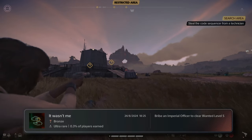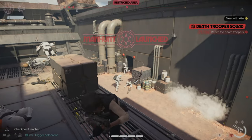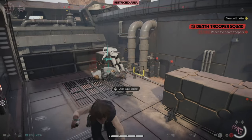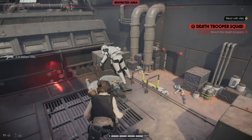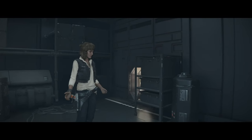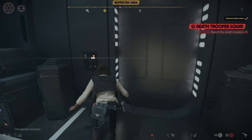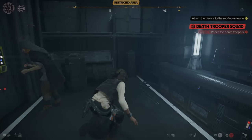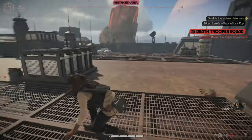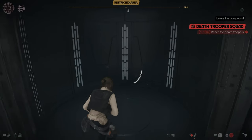I find an officer and bribe him to clear the manhunt. Not long after, I get in hot water with the Empire again at a base where I'm searching for a new Expert. I take out one too many troopers and they launch a manhunt, sending out a death trooper squad. At least I find her — she's going to teach me an advanced slicing ability so I can hack more advanced terminals.